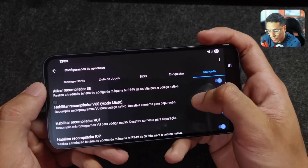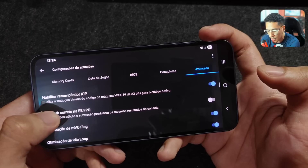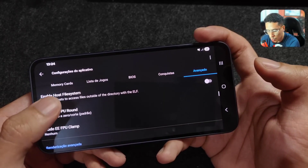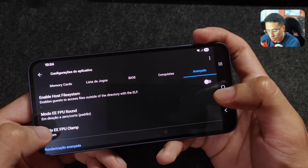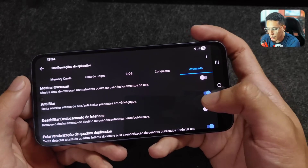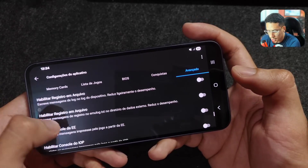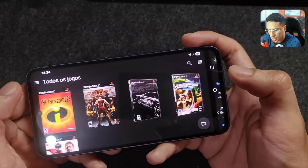In the Advanced settings, disable the Add Sub Correct option. In the EE/FPU settings, leave that option disabled. Set the EE/FPU Round Mode to zero (default cut) and the EE/FPU Clamp Mode to None. Enable Anti-Blur — it's usually already enabled — to fix some graphic glitches. Also leave Duplicate Frame Rendering enabled. That's all for the settings; now we can move on to the game tests.